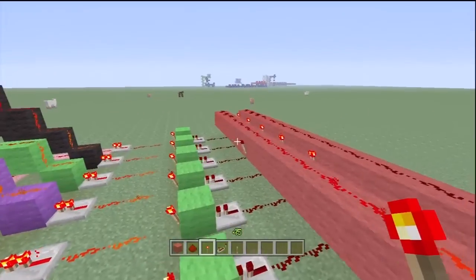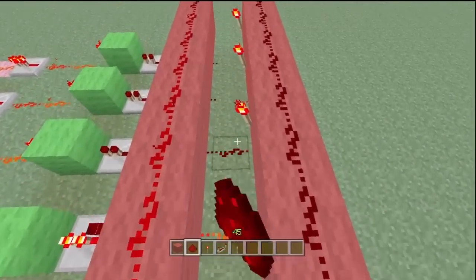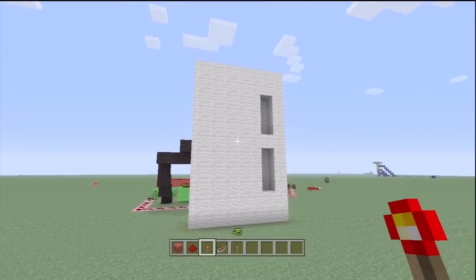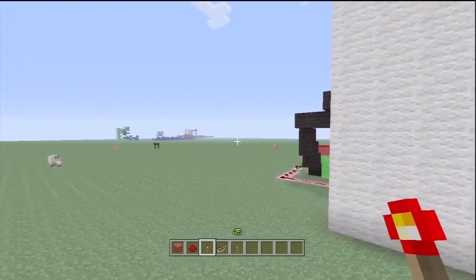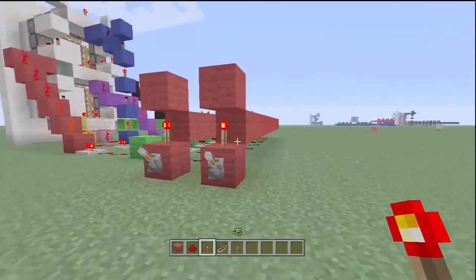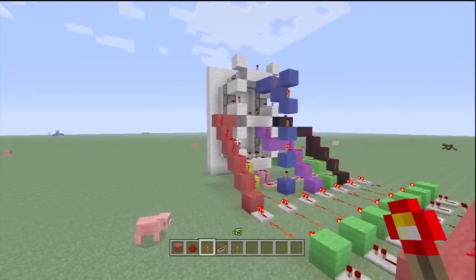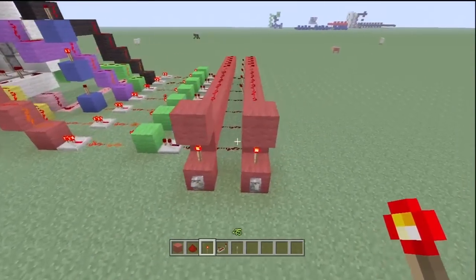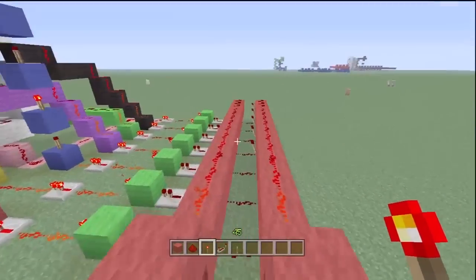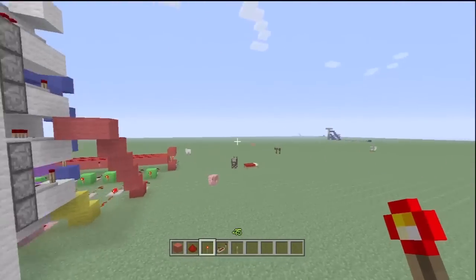Nothing was happening and that's because it wasn't connected — here we go. So now as you can see you get the number one. And yeah, that's basically what I did with all these lines. Now if you want, this all goes up to number nine with your build, so you want to have nine rows with torches on them, and yeah that's basically what I did.